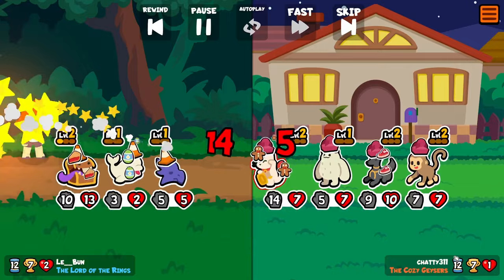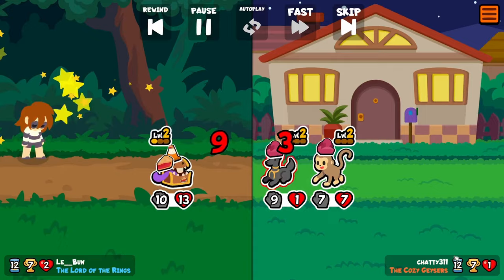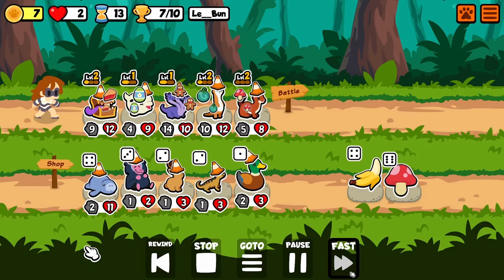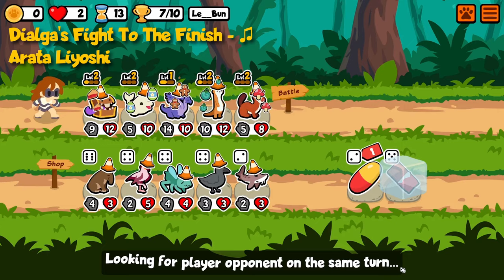I'm sure you could replace Meerkat with some other pet, but I do think this is a very valid way to run a Hydra and Mimic together — to use a Meerkat as kind of a bridge between them. And I haven't mentioned it yet, but I believe I had 22 gold at the start of that turn, which is pretty fantastic.